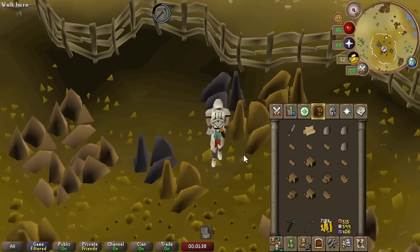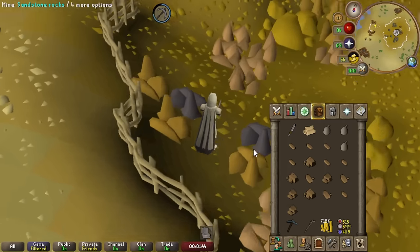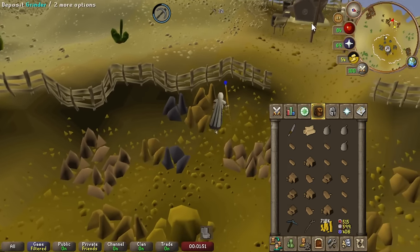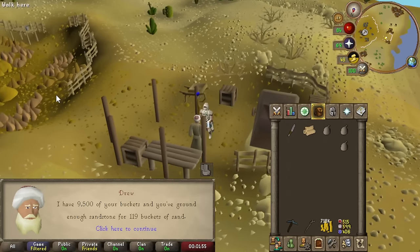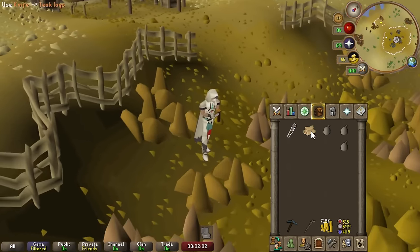Very straightforward process. You just have to mine Sandstone, then give the Sandstone to the NPC next to the Sandstone Grinder, and he will charge you 50 GP per bucket of sand. The bigger Sandstone pieces give you more buckets of sand. We're getting like 50 buckets of sand per inventory, so this should go by pretty quick.